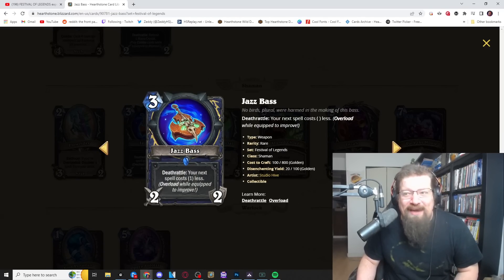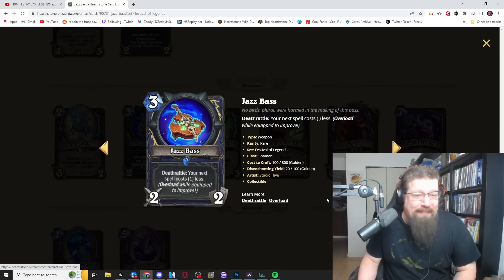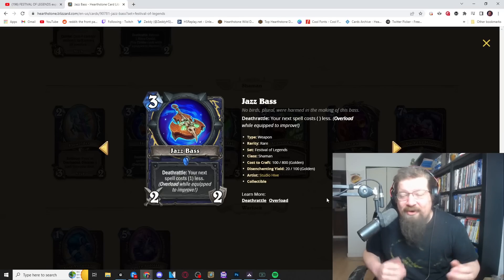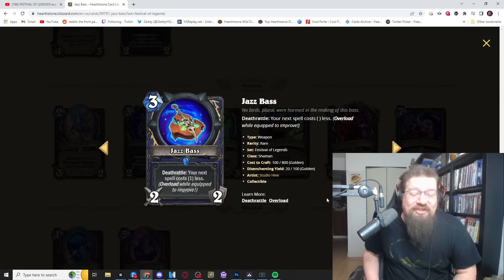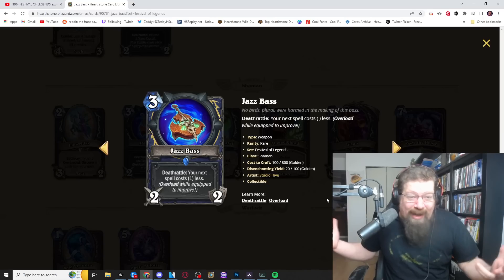Next we have the Jazz Bass — three mana 2/2 weapon with a deathrattle: your next spell costs one less. But there's more — while equipped, overloading improves it, so every time you overload it'll cost two less, three less, four less, five less. You could play this on something like Criminal Lineup, make that eight-mana card cost zero and potentially do an OTK. It will only discount a spell though, not a minion, weapon, or hero card.